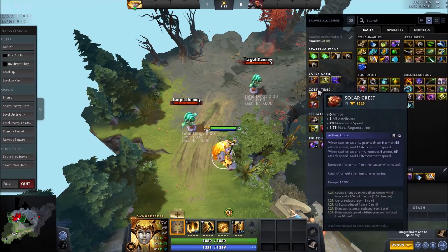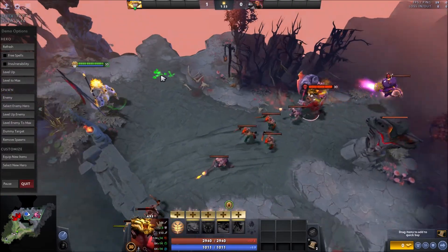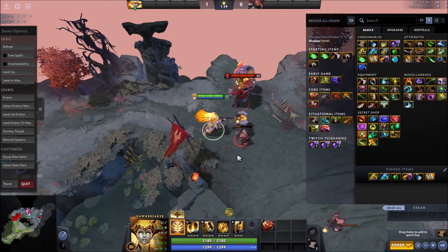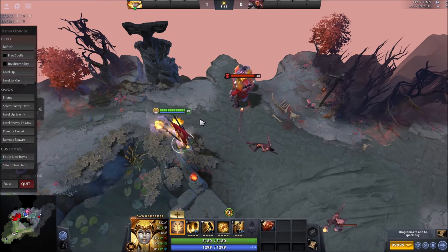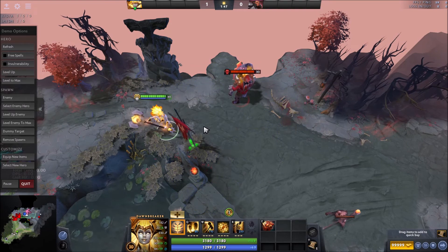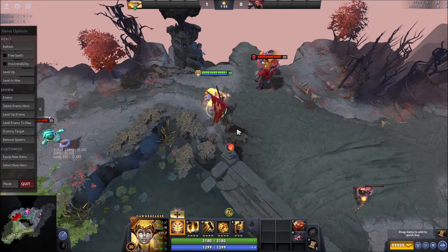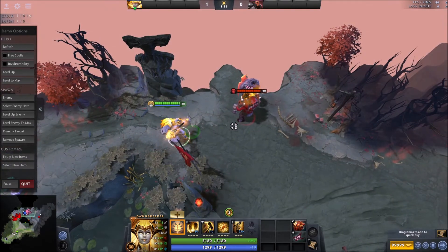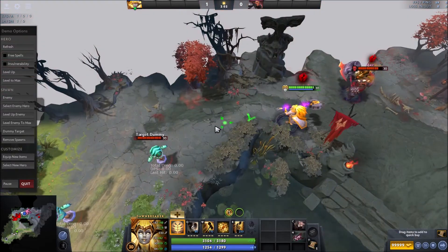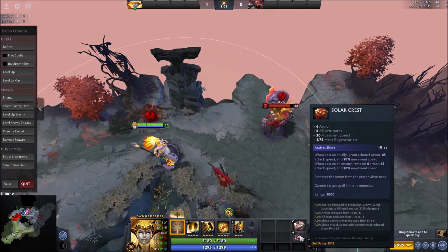And if you have Orb of Corrosion — let me level it up and get the max. So if you're setting up for a combo, it's not too important that you have it, but it's kind of nice. Like, if you have one stack of Luminosity and you ult in somewhere, at any point during the combo you can apply it. And with Armlet, you can activate Armlet too. You can see there — I just activated it in the middle. That's a pretty good combo right there.